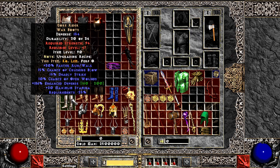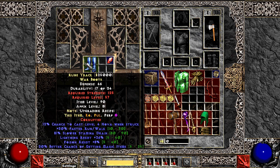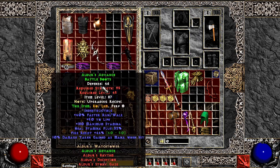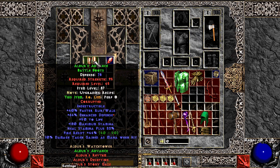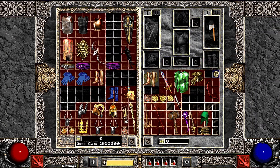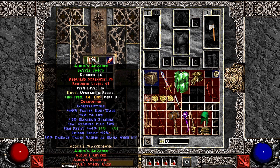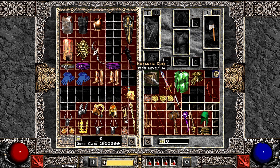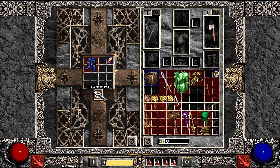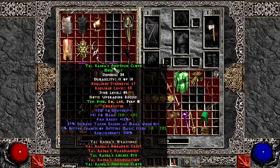Some boots: Gore Riders, Aldous, and Gorefoot. I guess Aldous with cannot be frozen would be my preferable stuff. More enhanced defense on the Aldous. And another attempt — poison res. Wow, how many boots do I need to slam to get anything? I guess that's a better shade of blue.